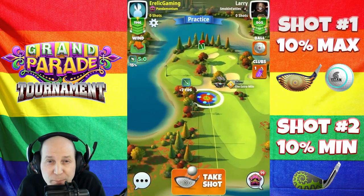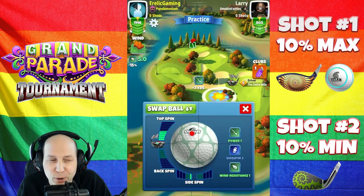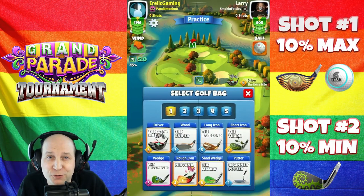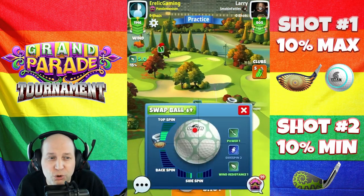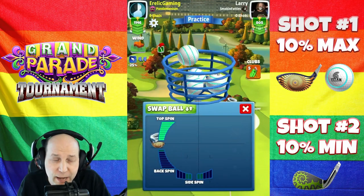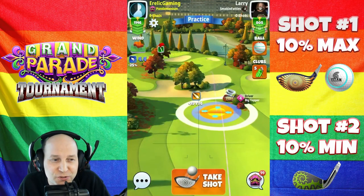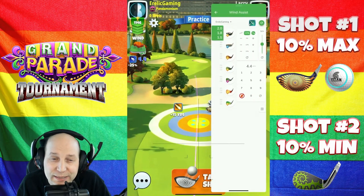Welcome to hole number one of this Grand Parade Tournament. With all these brand new pin positions on the Parc de Peri course, I think this is going to be awesome. I'm doing a little investigation here on the first hole. You can see I switched from the EM to the big topper. I'm applying max topspin, and now we're switching to the Titan. The reason for that is I want that second bounce to be up in the rough, exactly how it is.